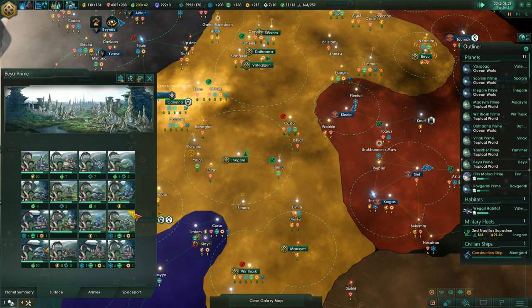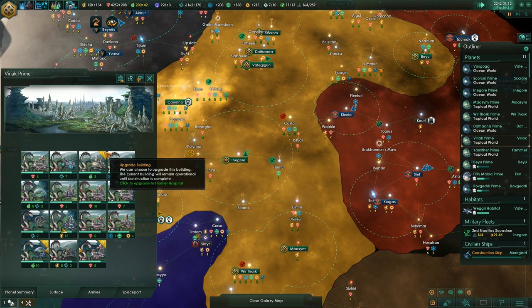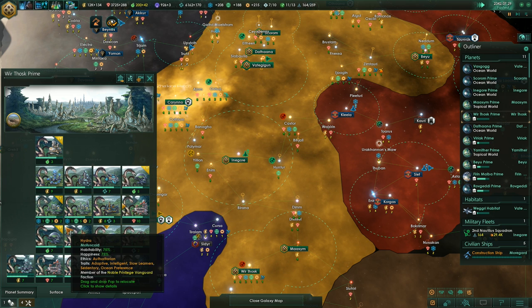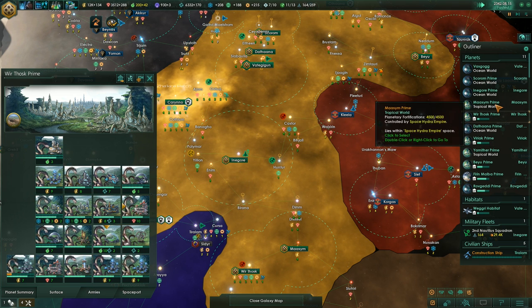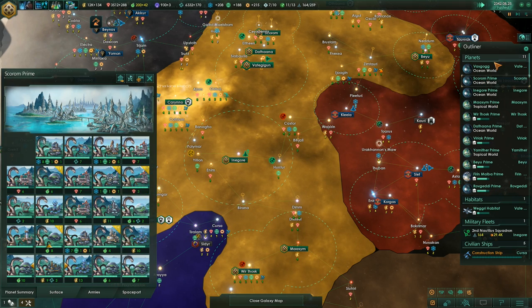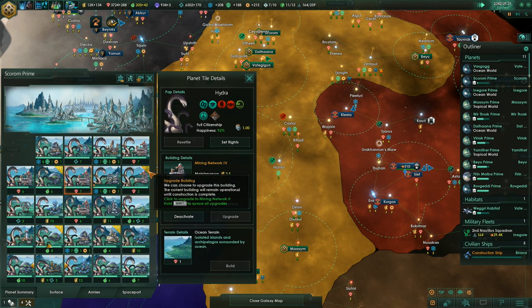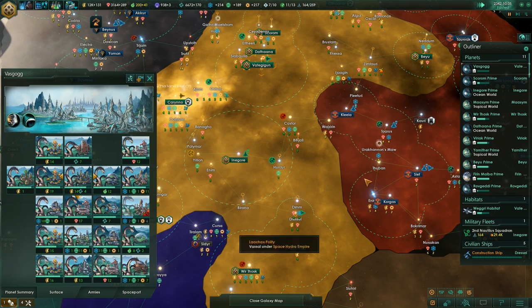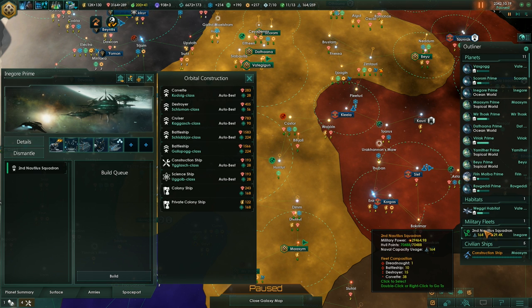How are the planets doing? Let's go through all our planets really quickly and check all the upgrades. Might as well just upgrade everything — we'll need the food eventually for habitat population. So grab all of that. Everything upgraded — biolab is fine. And then we'll check our fleet real quick. How's our fleet doing? We should have 10 battleships by now — and we do.